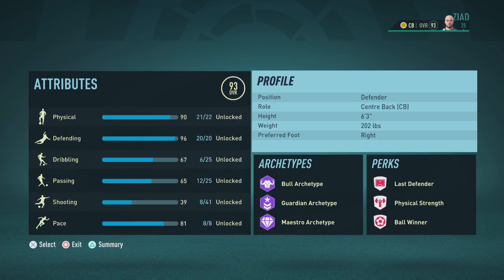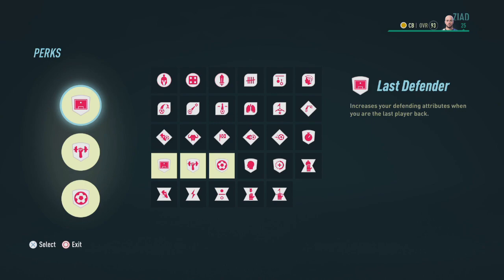Now let's head on over to the perks. The first perk we're going to go with is Last Defender, and this is going to increase your defending attributes when you are the last player.